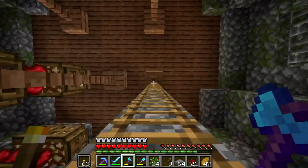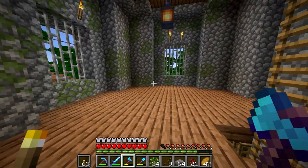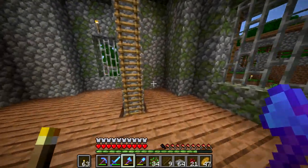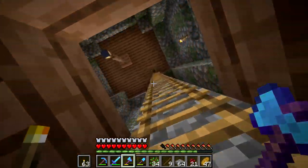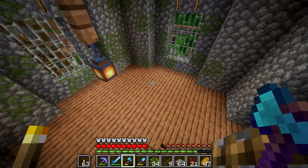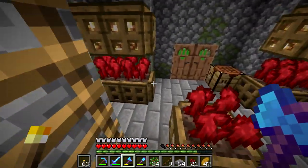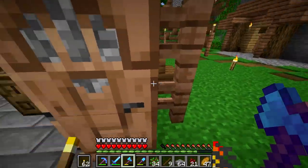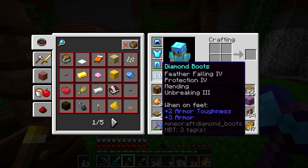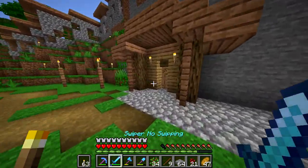Now up here, obviously we have not filled in these floors yet. We have this floor, another floor, another floor, and then another floor. So I think we'll do brewing stands in here, but I kind of want to save the brewing stands to the very top, so I think we'll do that in another video. As far as this video goes, the reason I was making this whole brewing tower was so that I could start brewing fire resistance potions.